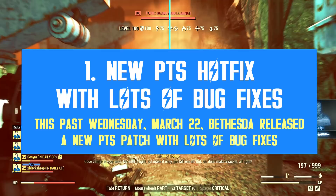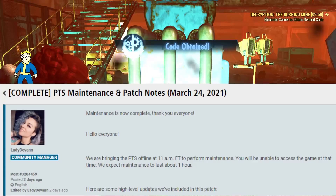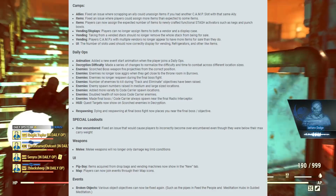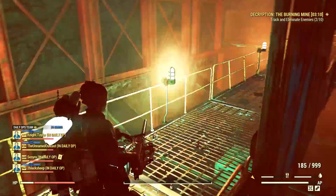This past Wednesday, March 24, Bethesda released a new hotfix for the public test server, which includes only bug fixes and improvements. As you can see, most of them addressed new issues which emerged from the latest new features for Update 26, such as camp slots and the new daily ops expansion features. There is no new content added with this patch, in case you were wondering.